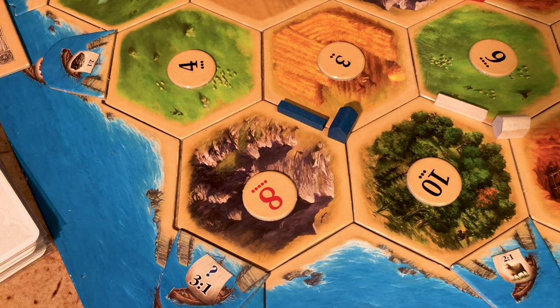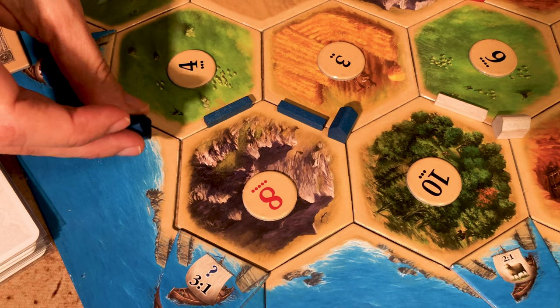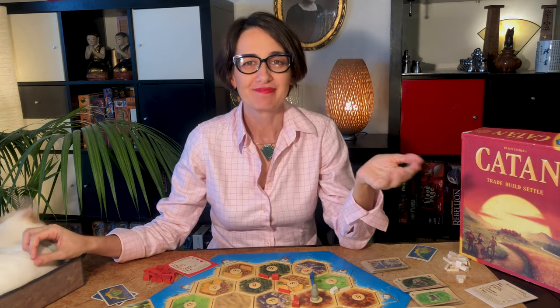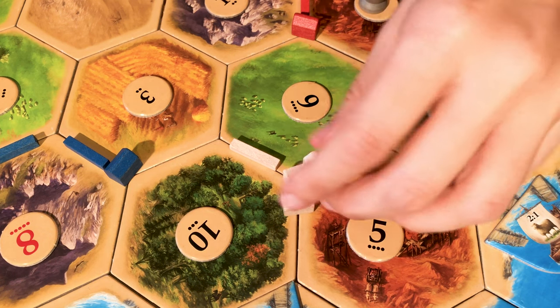Your new settlement has to be connected to an existing road. Say for example blue has played and managed to build a road and a settlement — don't forget, it always has to be at least two roads from another building. Note that cities are upgrades of a settlement. To build them, you must first have a settlement in place, or pay the price of a settlement and then a city.